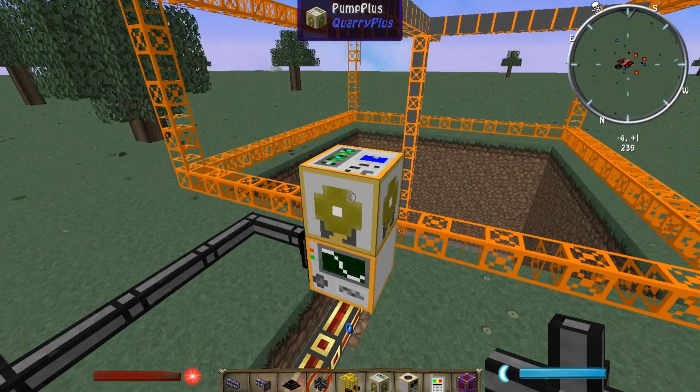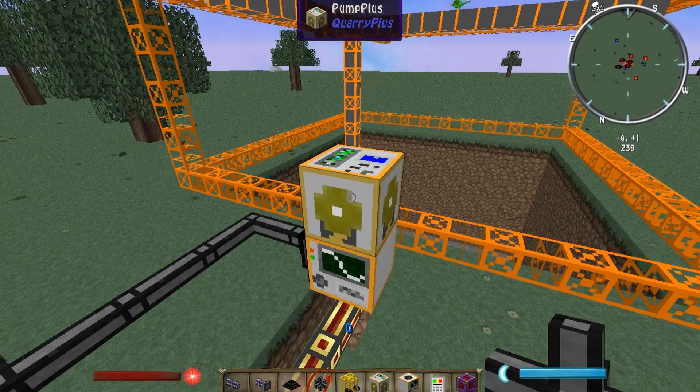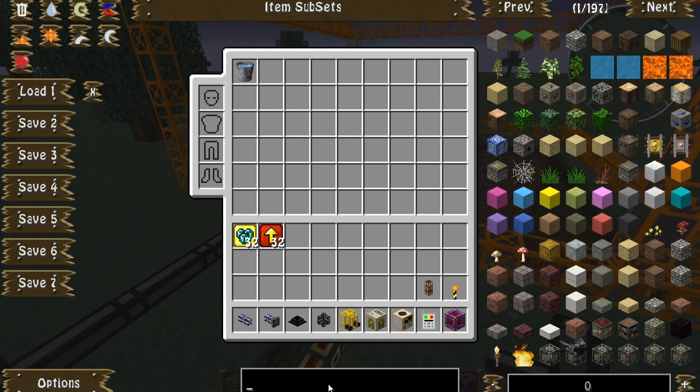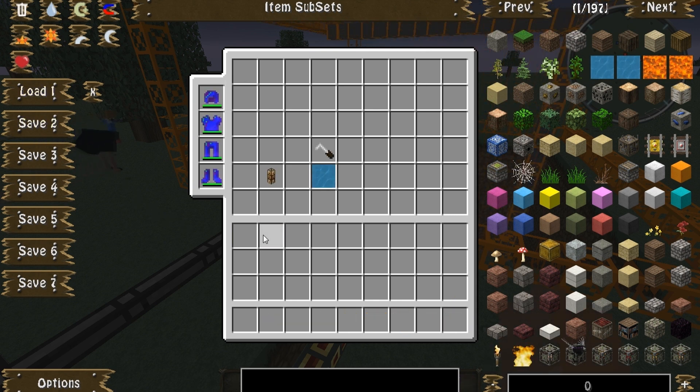Now, the water that's in the pump — you may be wondering why I'm not just pumping it out with a fluid duct or whatever. The problem with the Quarry Plus Pump Plus is it tries to empty out all of its fluids in a single go, and there's only one mod that I know that will accept an unlimited amount of fluids at any single time. So let's just get rid of all that real quick.